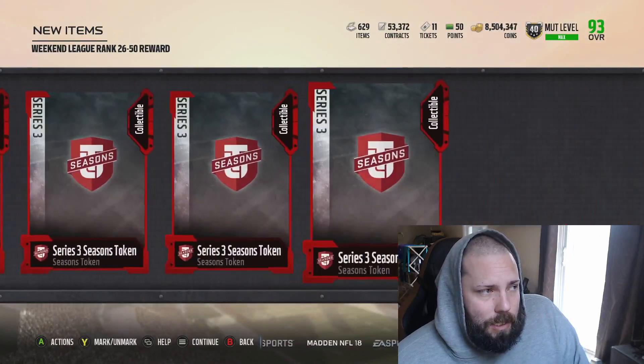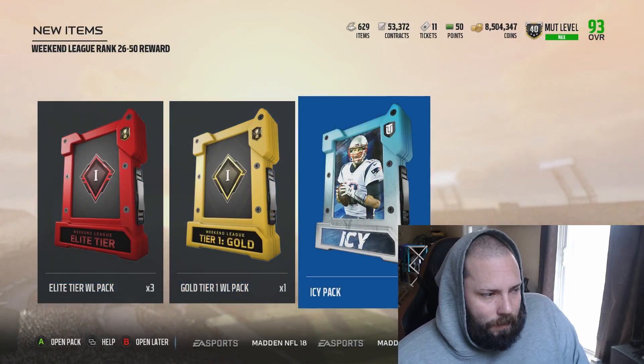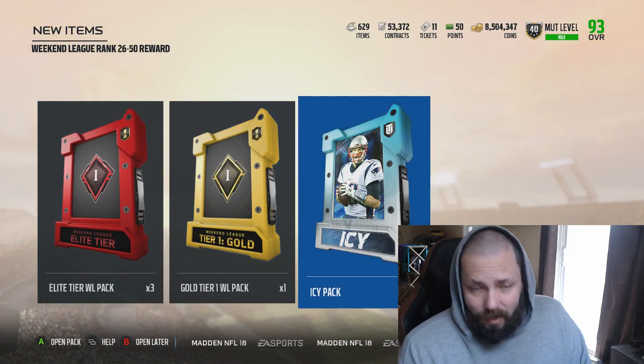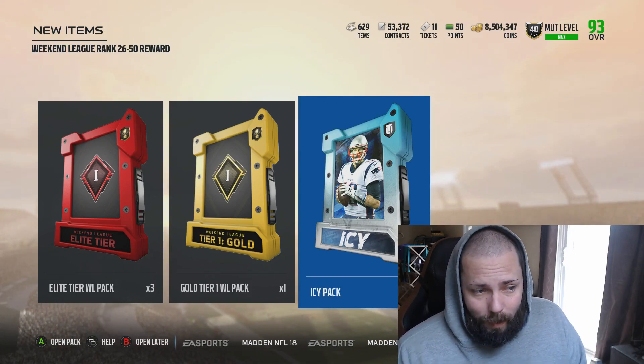We got about 17 of these tokens. Here's what we got: three elite tier packs, one gold tier pack, four icy packs. There's a limited edition card in the game - we're ripping from the get-go, you gotta rip.